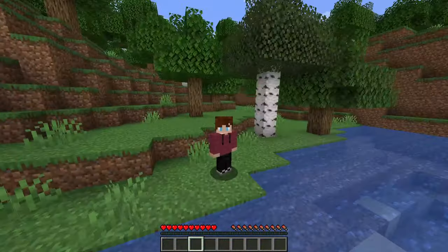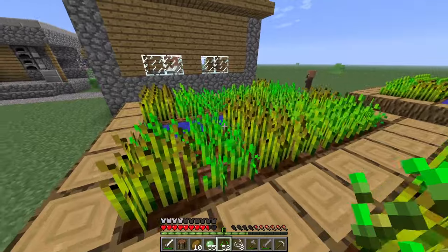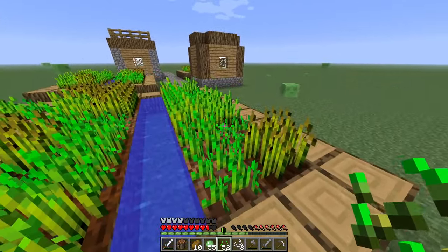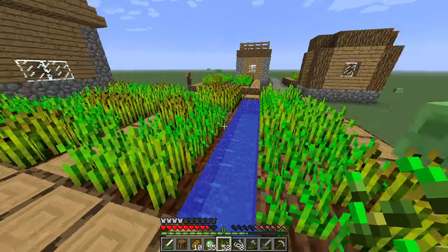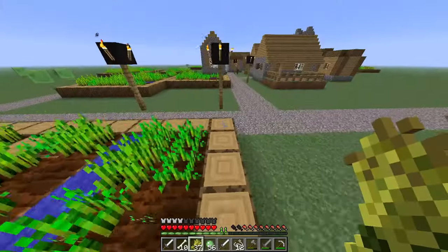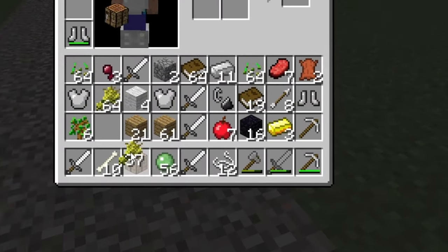Then I realised something. I think the reason why I haven't seen any other types of crops growing in villages is because they weren't added yet — there's only wheat. I kept looting as many villages as I could, as fast as I could. Eventually I had quite a lot of stuff: most notably iron, obsidian, and saplings.